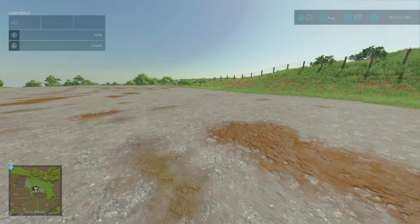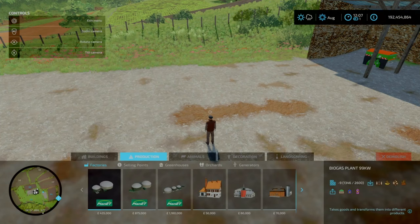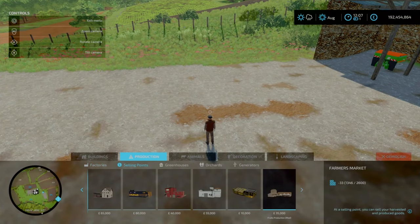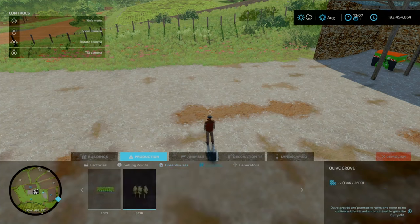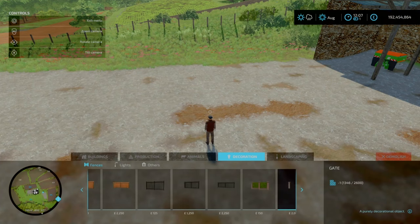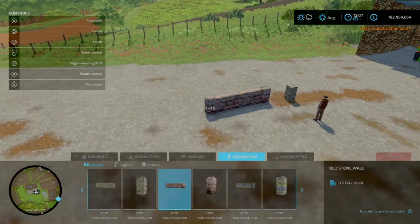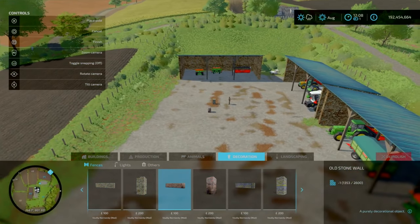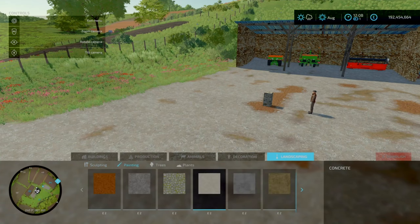You do have some custom ground textures. Going into build mode, there are no custom builders or anything like that. Under productions, you do have your fruit production — 120 grand, which is the same as the one on the map, and it comes with its own sell point, the Forest Market. Under greenhouses you also have your exotic orchards. Nothing under animals. The stone walls in decorations are JM Gaming's set — these aren't a required mod even though they're a modded item, but the fruit production couldn't just be implemented into the map.